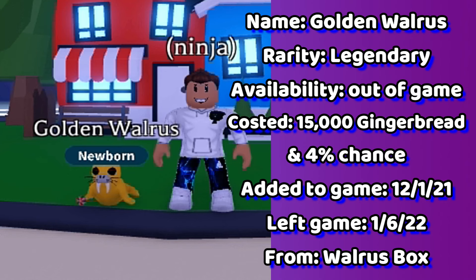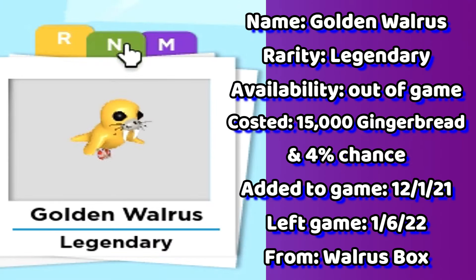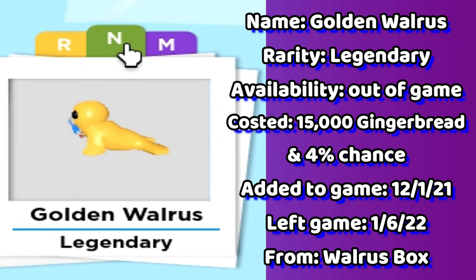Up next is the golden walrus. This is one of 3 pets you can get out of a walrus box. When you open this pet from the box, you will get a golden walrus crown pet wear and the pet.